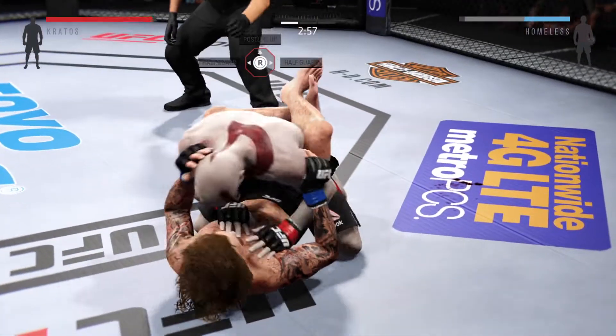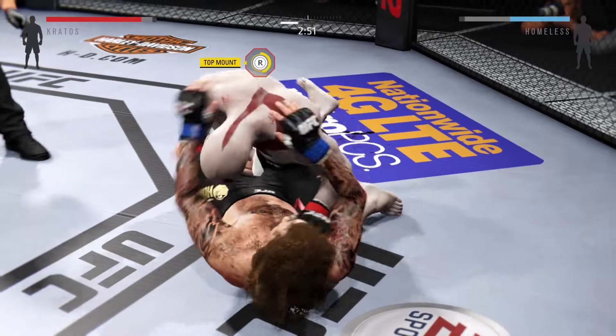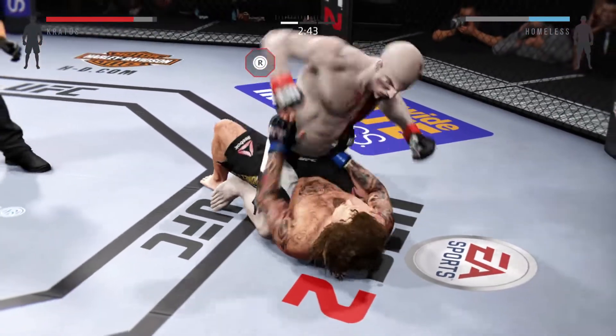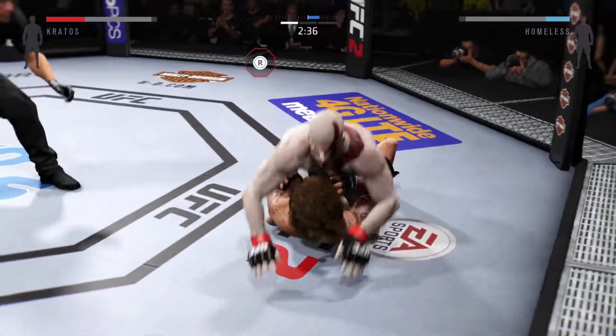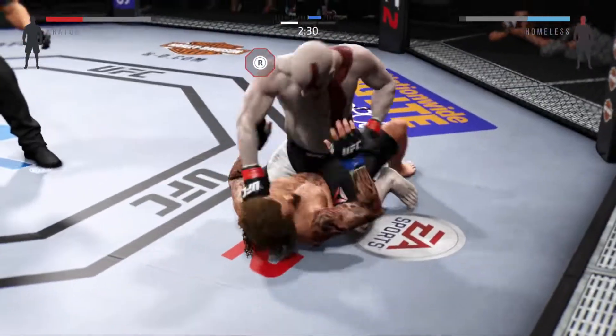Nice sweep here and wound up in guard. Steps into half guard. Let's see what he can do from here. Excellent posture here. Showing good defense here, controlling that arm, keeping him from hitting him. The Ghost with the right to connect.